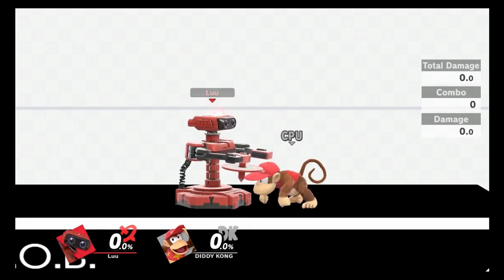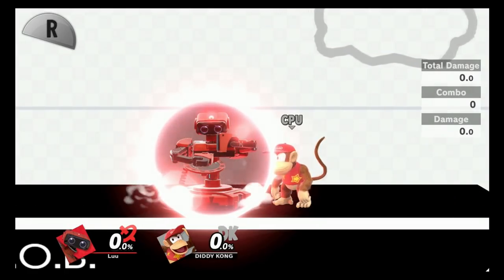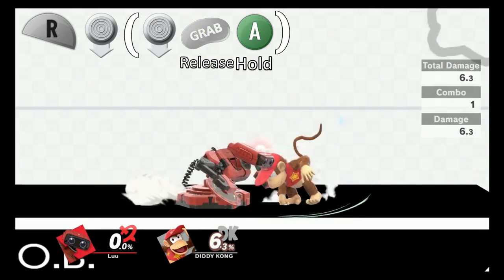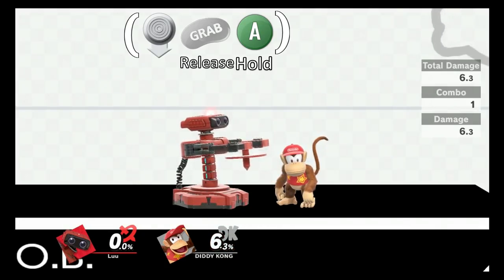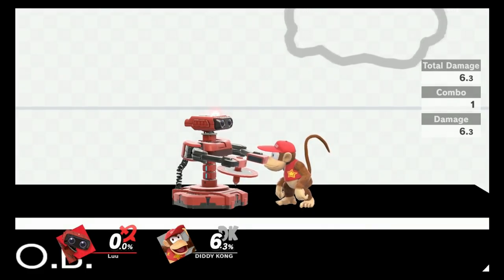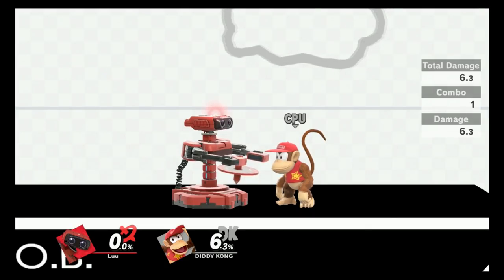Performing buffered tilt attacks is the same idea, with the addition of an analog input at the same time as the grab and A button. You do not have to hold down on the analog stick — it is up to your personal preference — however be careful with how you input your analog, as doing it too fast will give you an unwarranted smash attack, like in a normal situation. Alternatively, you can use C-stick for this technique, but I personally do not find it comfortable so I choose not to.